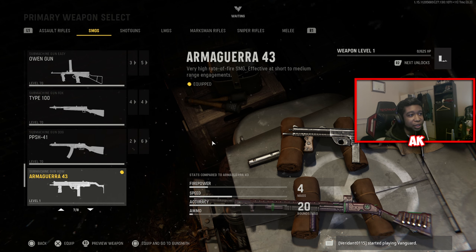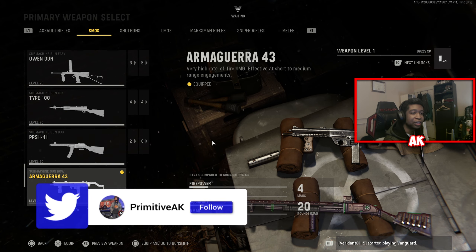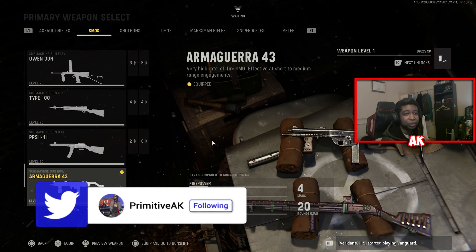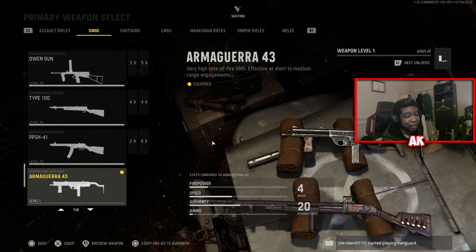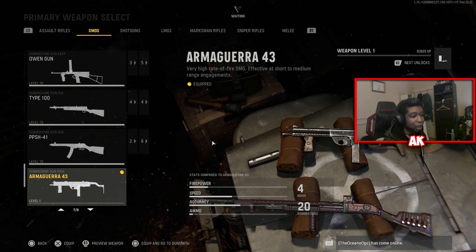Today we are here with the brand new Armaguerra 43 high rate of fire SMG inside of Vanguard. As far as I know, this is not available in Warzone as of yet. For some reason, they told us this weapon was dropping later on in the season, but they sort of surprised us and decided to drop this weapon today.